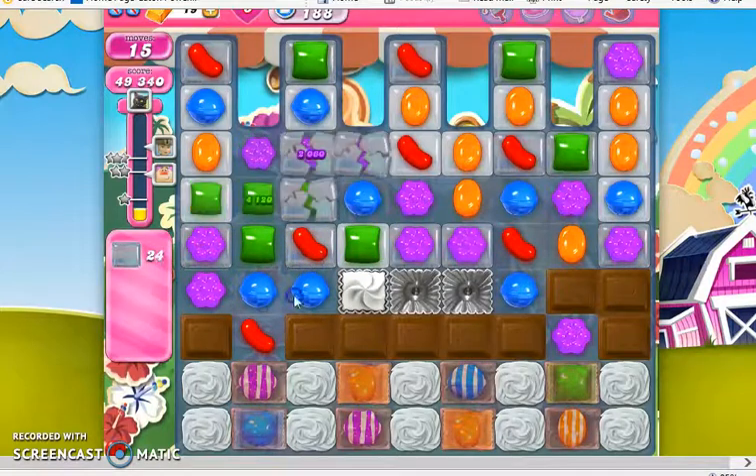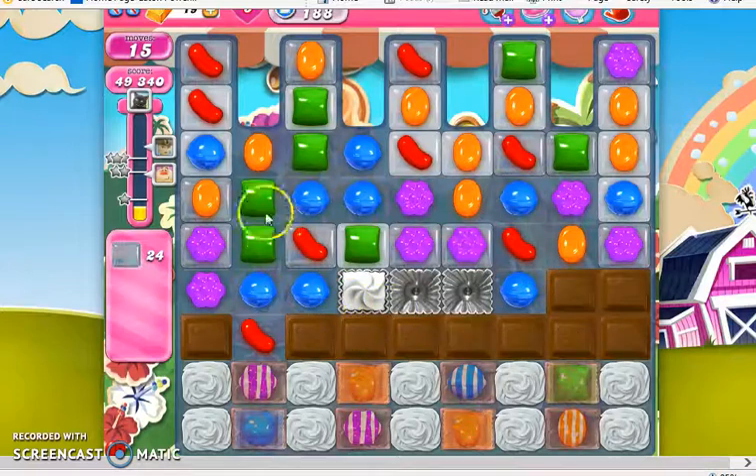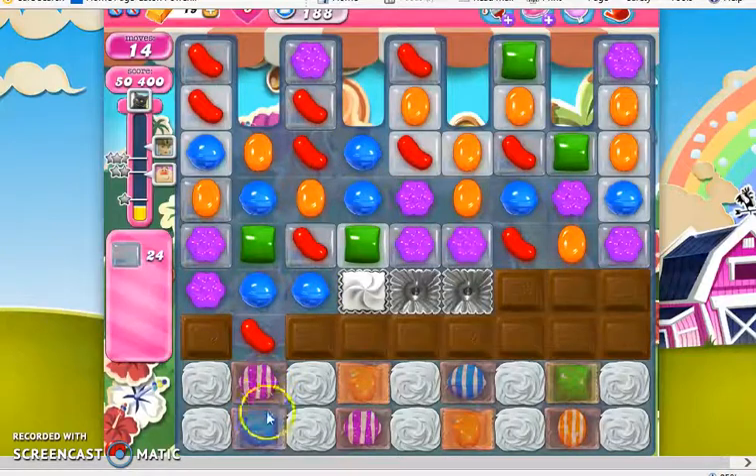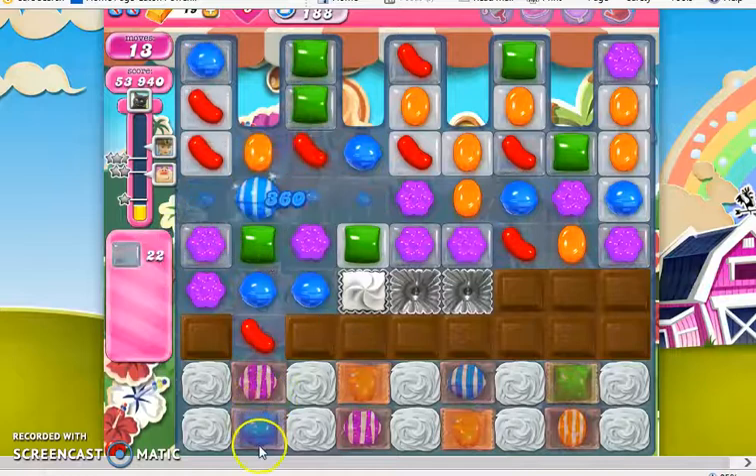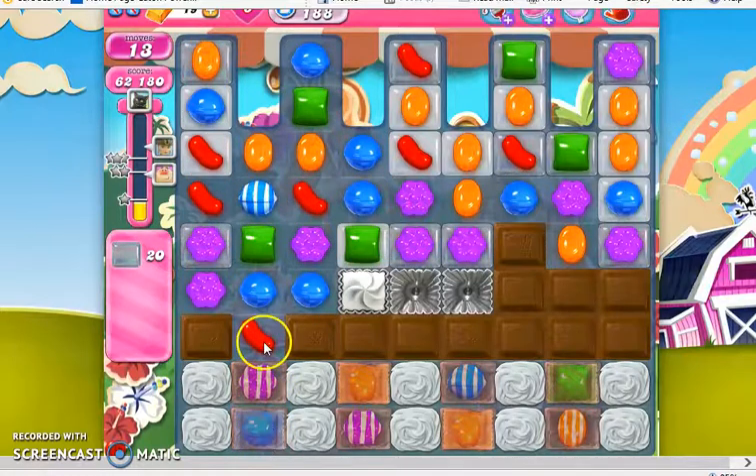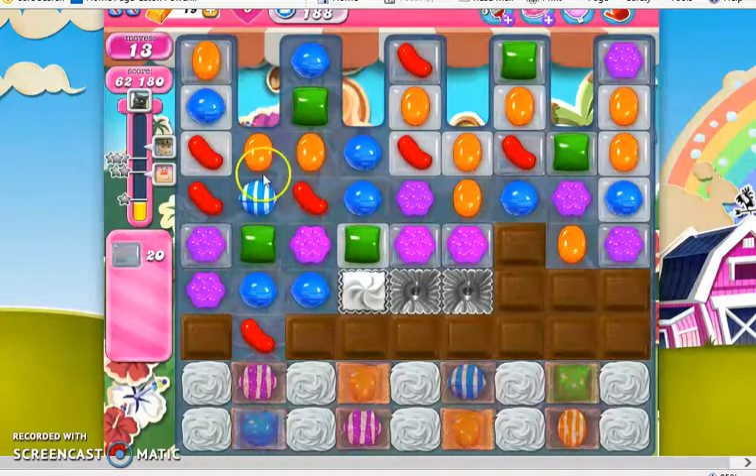When it comes to using those striped-wrap combos, there's a specific strategy I like to use. I try and use the two striped-wrap combos that are farthest away from each other. I try and use the one on the left, and when I use it, it not only takes out the jelly in these fingers — the isolated areas on one part of the board — but it also opens up all the others. With the others, I try and use the one that's the farthest away, so I use the one on the far right.